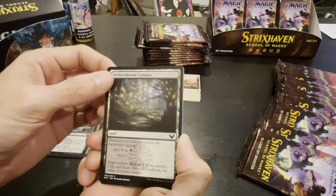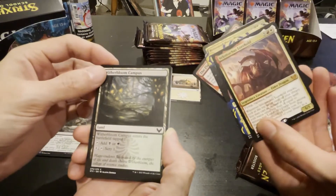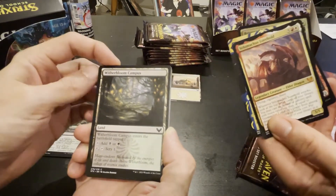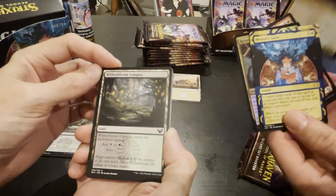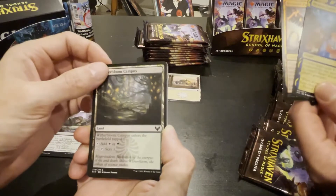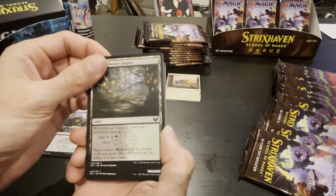We got a crocodile, cram session — gain four life and learn. This was a good pack. We got the elder dragon — the Boros elder dragon. That's a great first pull, it's a five dollar card easily right now.